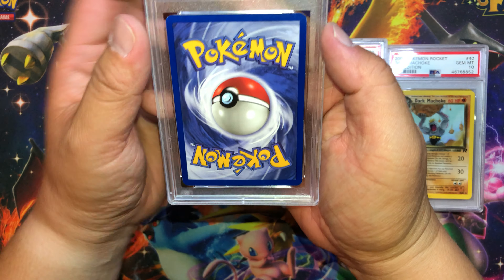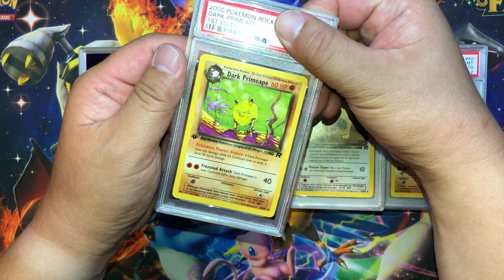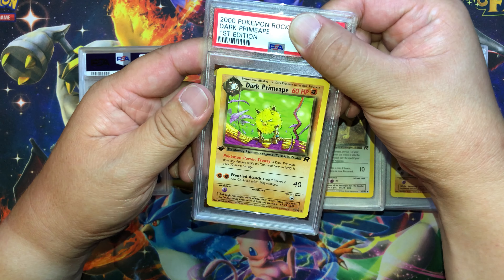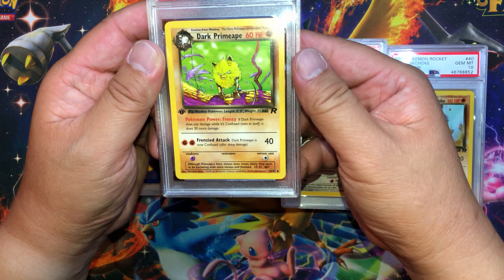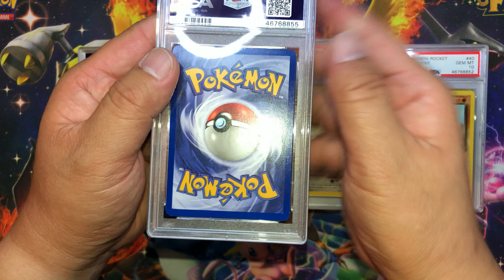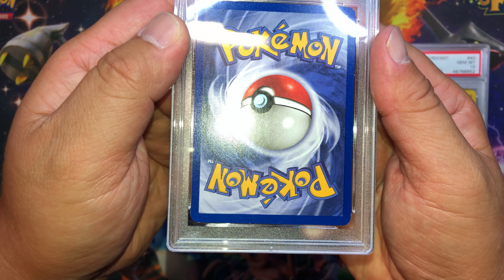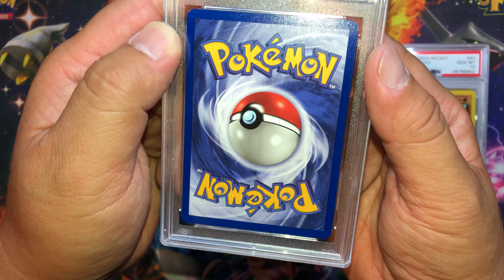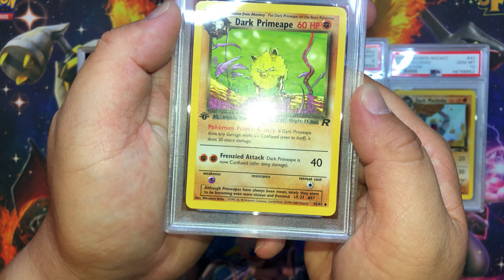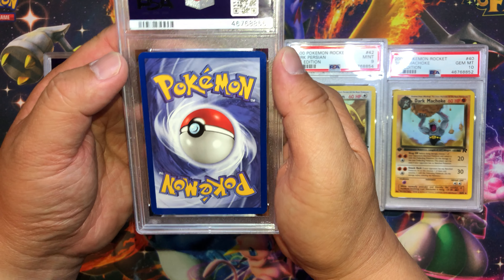Next card — some white marks up here and on that corner too. Dark Primeape — front looks clean, it's pretty centered. And what do we get? A 4?! How is this a 4? Wow — I honestly don't see anything on here that would warrant a PSA 4. I do not see anything at all. If you guys saw anything there, let me know.